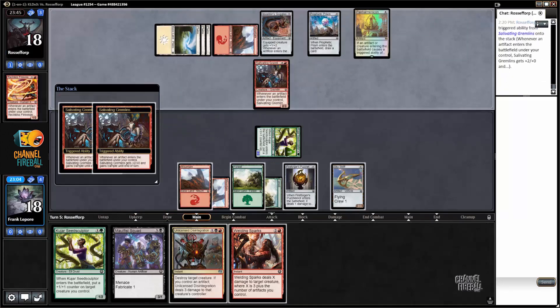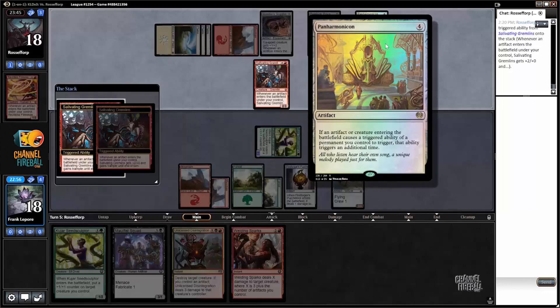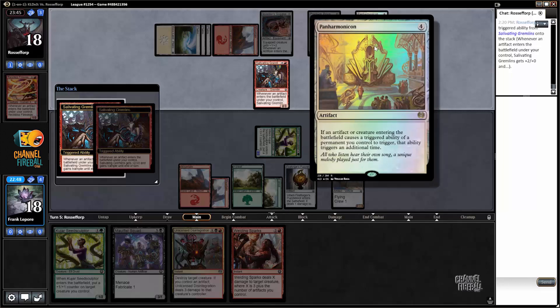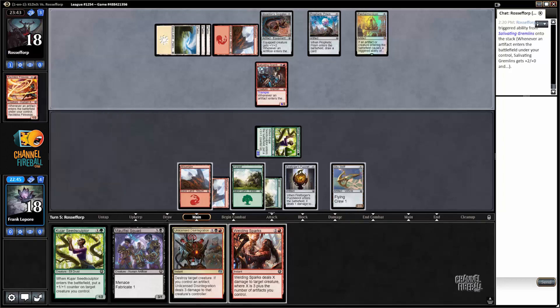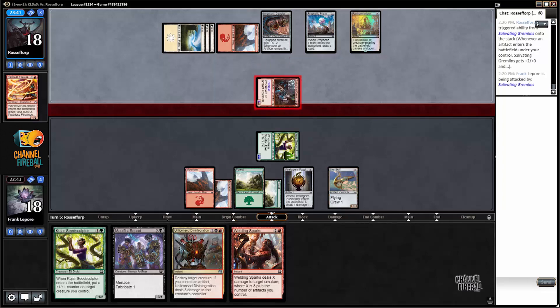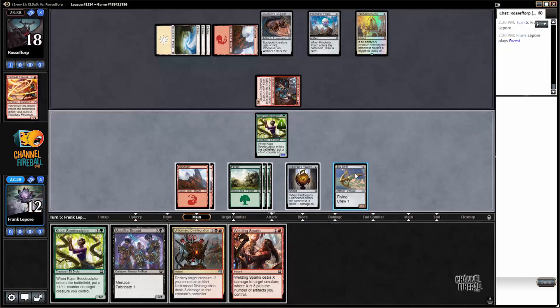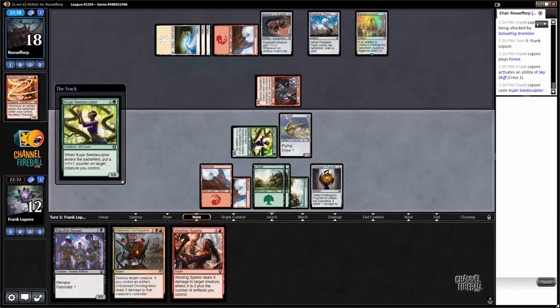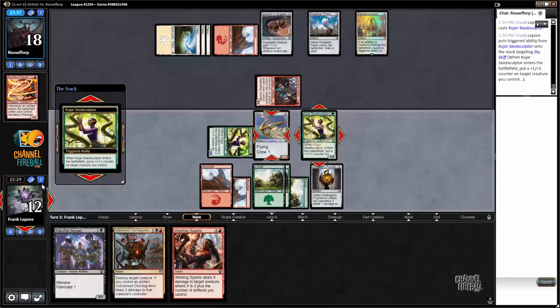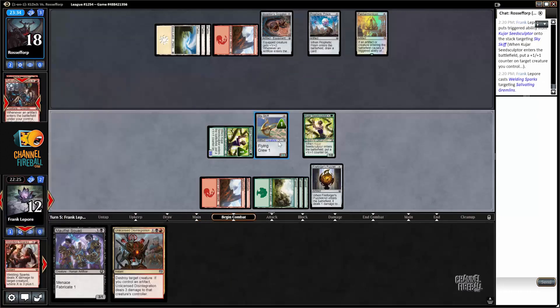Well, that's interesting. Interesting — all right, yeah, we're definitely Welding Sparksing this guy if that's how you say that — Welding Sparksing. Ideally we're gonna land here. All right, that'll do, pig. We're just gonna kill that guy now — we don't need double triggers for this. In the game, that's a little scary.